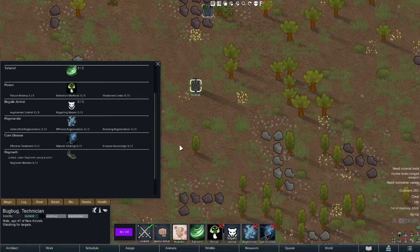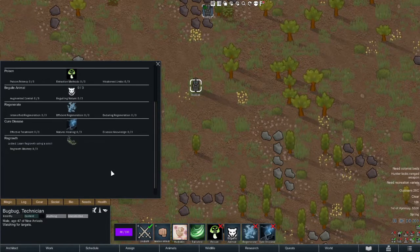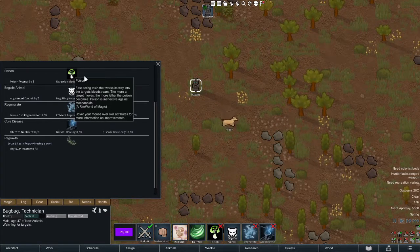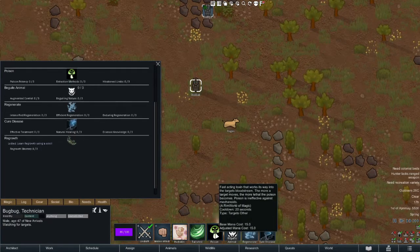First, we're going to take a look at their primary offensive ability: Poison. A fast acting toxin that works its way into the target's bloodstream. The more a target moves, the more lethal the poison becomes. It is, of course, not effective versus mechanoids. This is a right-click ability, so if they're caught out in combat, the Druid will be able to defend themselves.